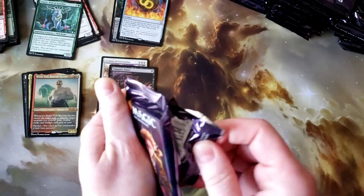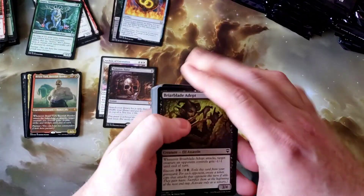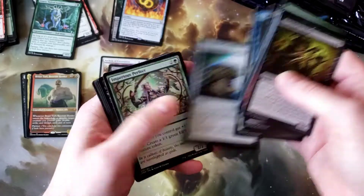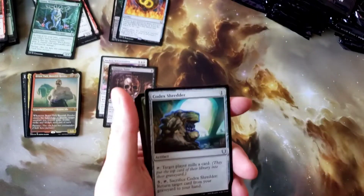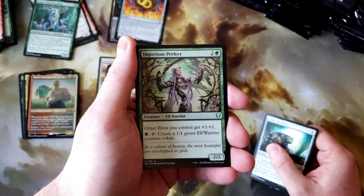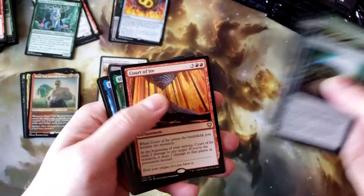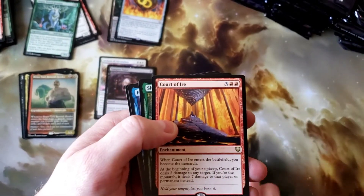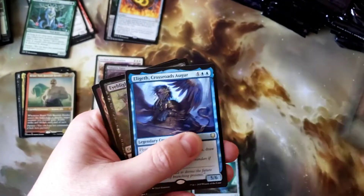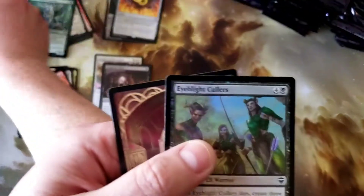I would love to pull one of each of the land cycle — that would be pretty cool. Next pack: Codex Shredder. Imperious Perfect — I remember when that used to be an absolutely devastating card. Revenant and Court of Ire. Slurk and Elegeth. Another rare, and nothing out of the foil spot.